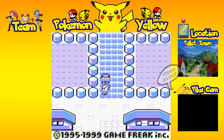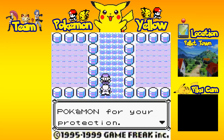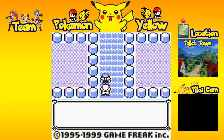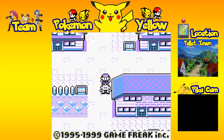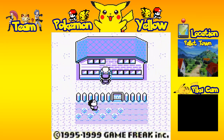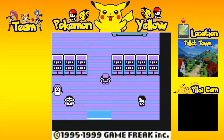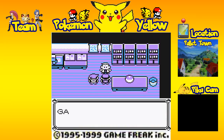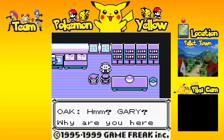Professor Oak says: 'A Pokemon can appear anytime in the tall grass. You need your own Pokemon for protection' — just like a gun. I'm pretty sure Professor Oak, instead of owning guns, owns like a Blastoise and uses a Hydro Pump whenever someone tries to rob his lab. 'Gramps, I'm fed up with waiting!' — because that's what Gary Oak sounds like.